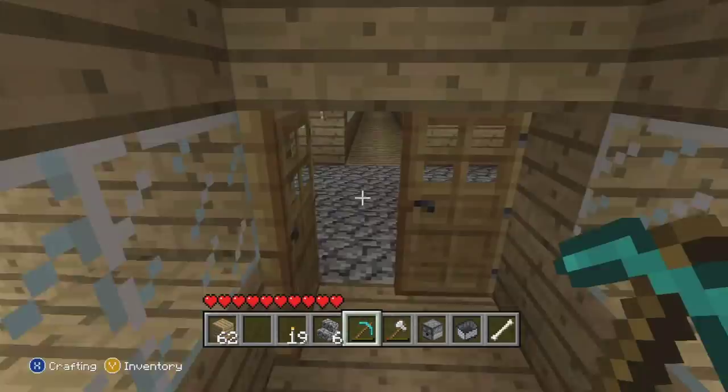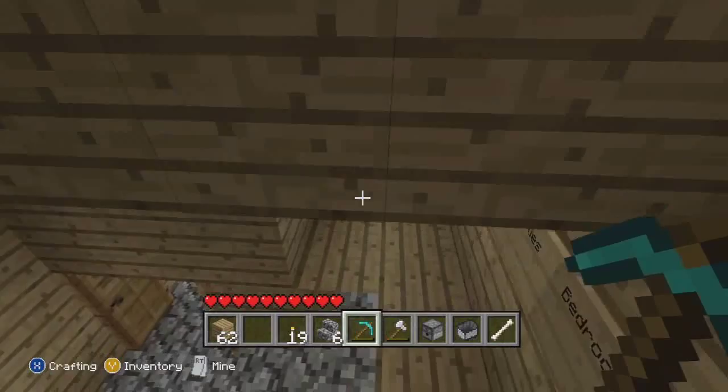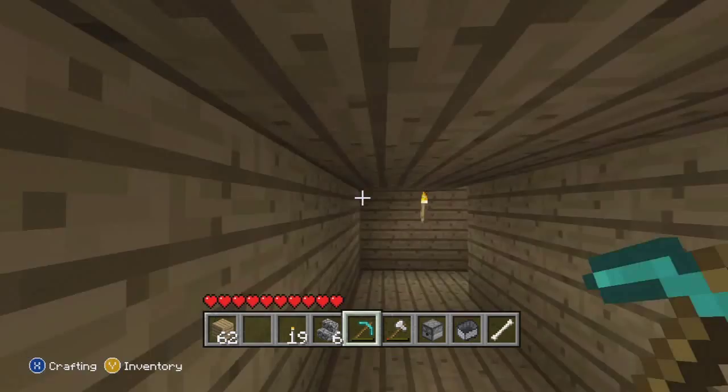Now down these stairs to your left, we have six furnaces for cooking things and getting iron and stuff like that. And then here we have two signs which say the bedrooms and the supplies.